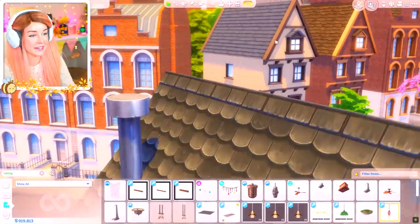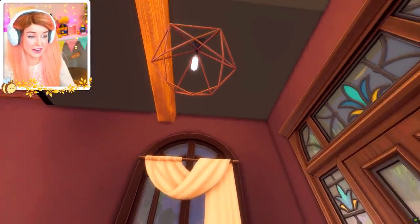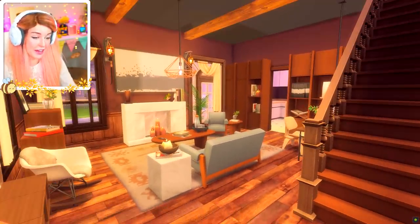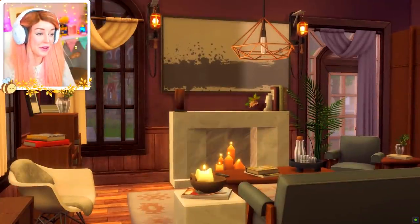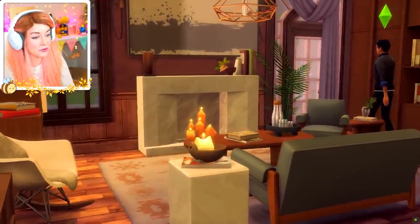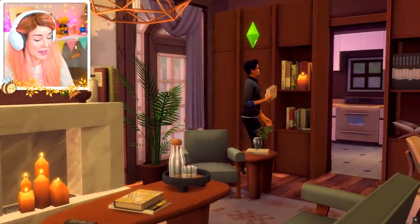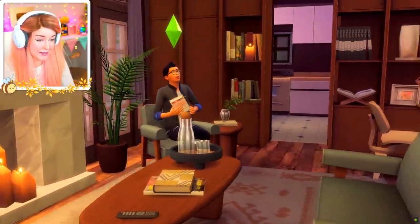I want to see how cozy it looks at nighttime as well. Oh, it looks brighter than the sun at nighttime! I think that's because I put so many lights in here. I guess you could see a little bit more on live mode - see, there we go. Cozy energy. And that actually is a functional bookcase, so my Sim here using his little bookcase with little candles everywhere - he's like, this is a vibe.